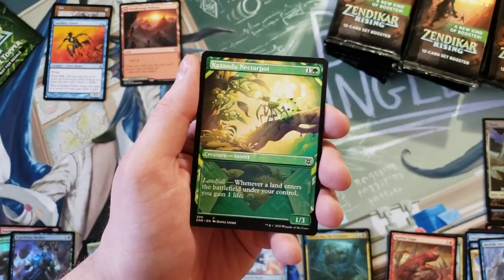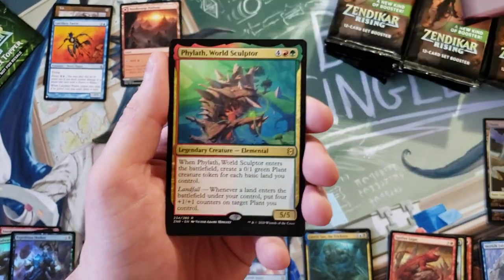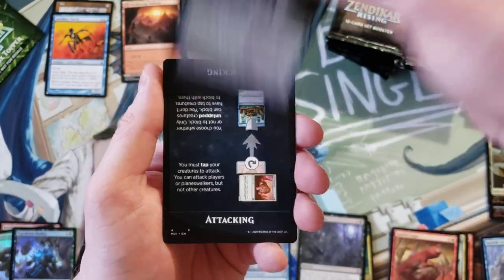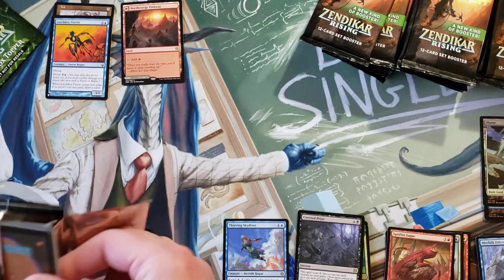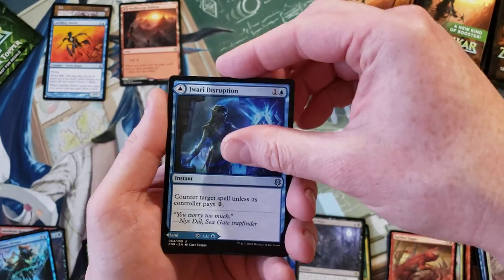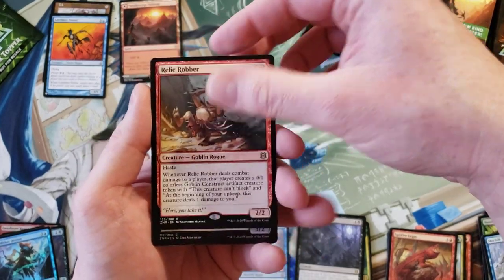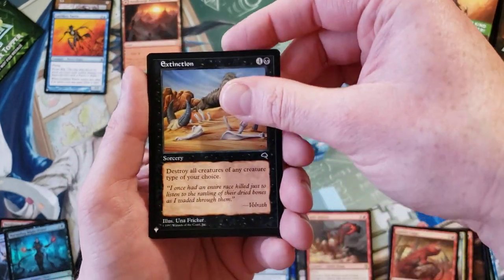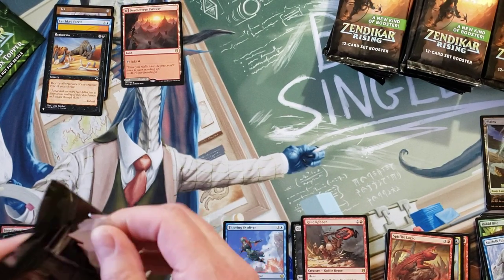May Zendikar Rising finally fail me, at least in the set box format. It still can't fail me in the Collectors. Pylath, Coveted Prize, and nothing. Wow, kind of going big ol' zero here. Kite Sail, Dwarri Disruption, the Rabid Bite, Merfolk Falconer, Relic Robber, and the Blight Priest, and Extinction from Tempest. Wow, we're going to need some spicy luck here.